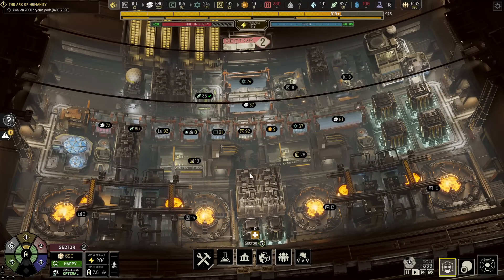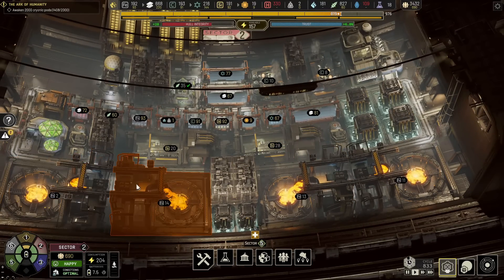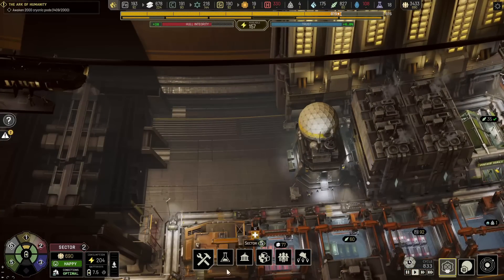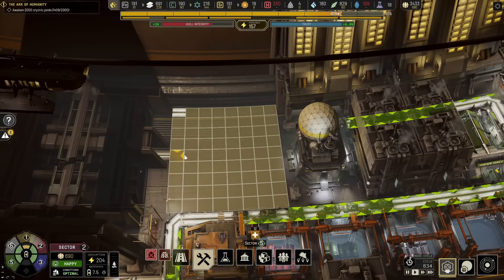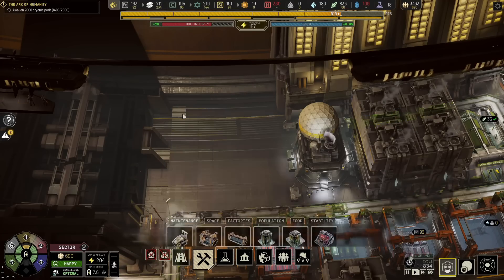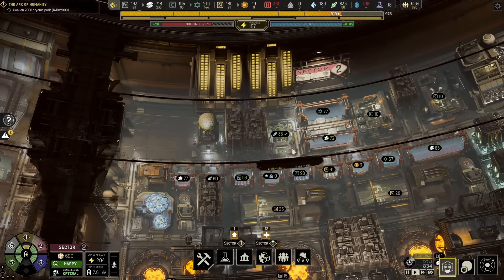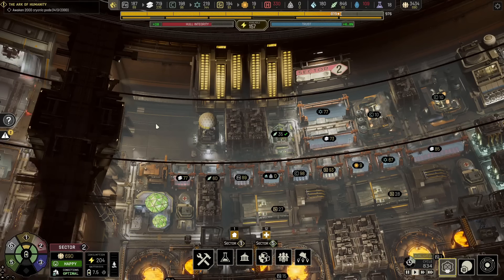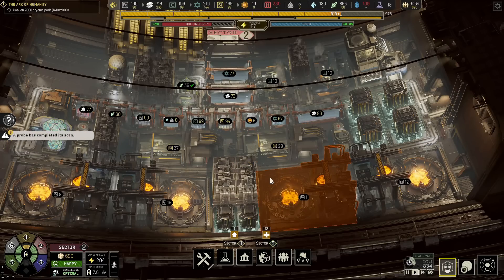Over here on the industry sector, this is pretty much done. We did have this issue with a broken tile — some people were saying there's something in it, but you can't delete it, so you can't use it. What I did was reconfigure the things positioned here so we now have an 8x8 here, meaning the last tile won't be necessary. This is basically the completed industry sector.